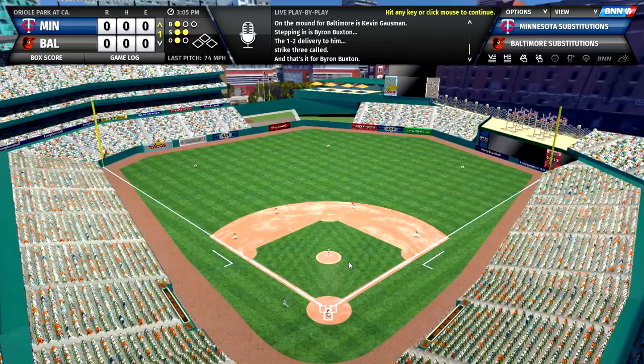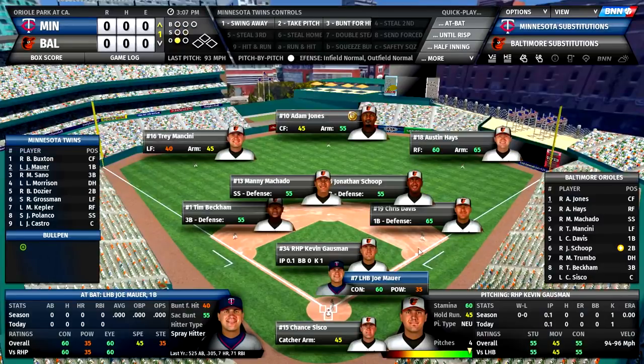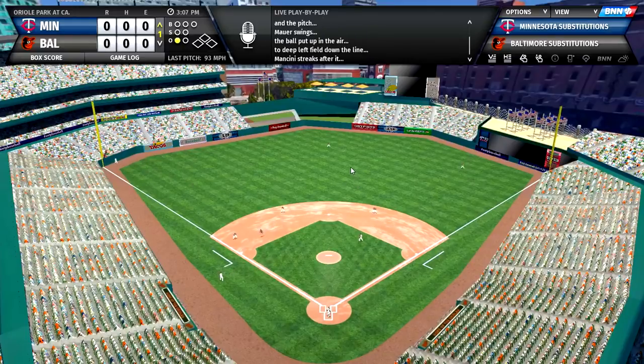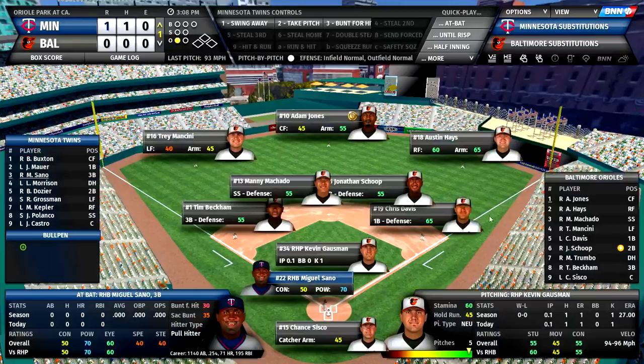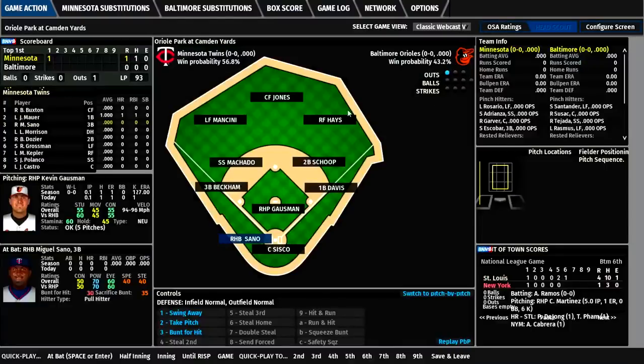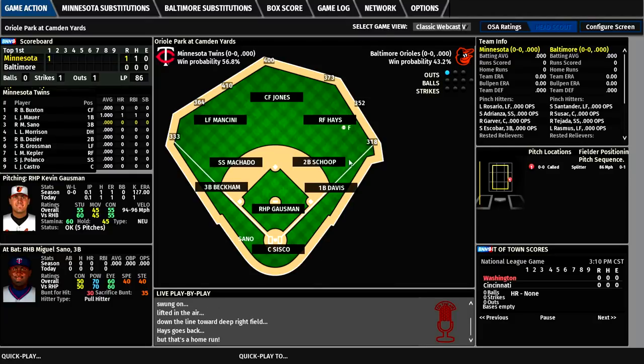It's a 51-degree day with 12 miles an hour wind blowing in. Byron Buxton ends up striking out, which is something the Twins hope he can avoid more this year. Then Joe Mauer, who's in the last year of that large contract — and Mauer's going deep to left! He opens the season with a home run, putting us on the board. Then Sano going deep to right — back-to-back home runs in my very first game. Not a bad start. I'm a great manager.